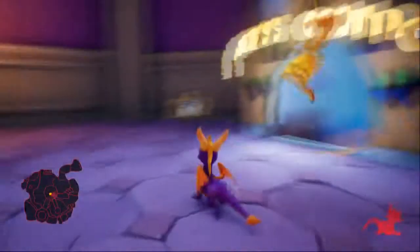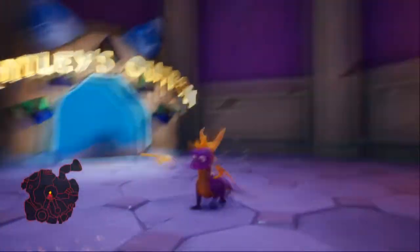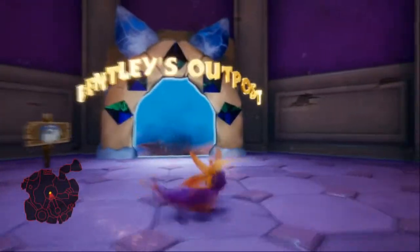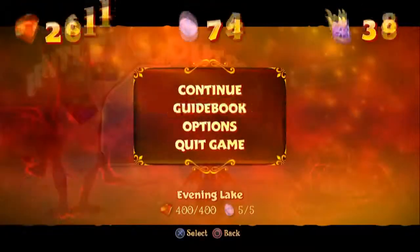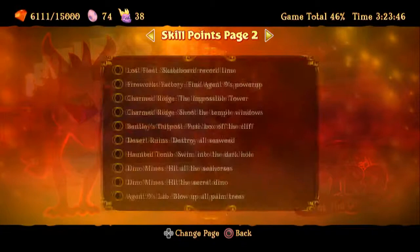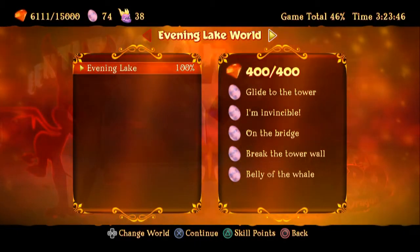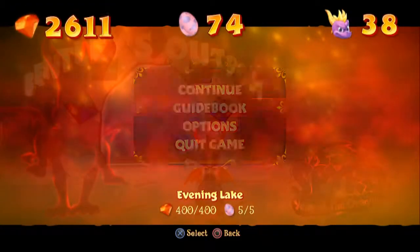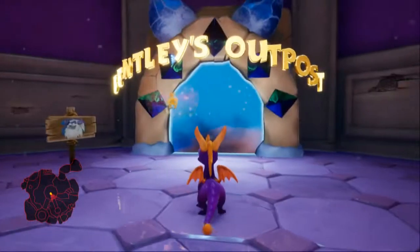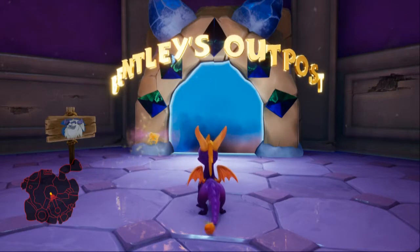Him and his super fancy word play and stuff. So when we come back, I believe that was everything — we don't get skill points in the overworld. We ended up getting the trophy for this overworld, so we're good. When we come back: Bentley's Outpost. Thanks for watching, guys, and I will see you then.